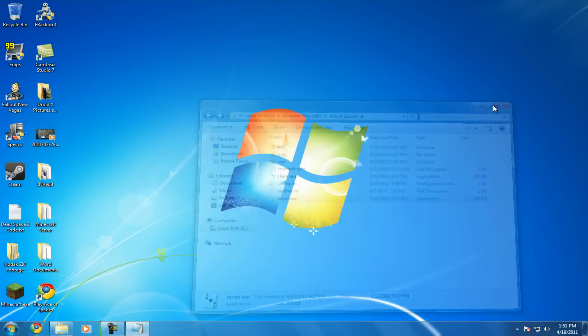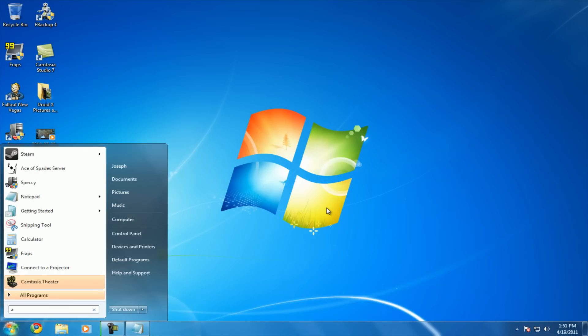You can copy and paste it on your desktop. But if you have Windows 7, all you need to type in is 'Ace of Spades Server' and it'll come up. So once that's up, all you have to do is click it.